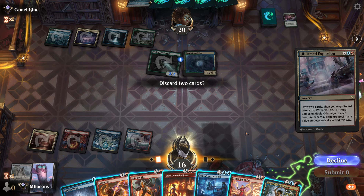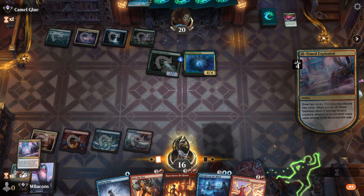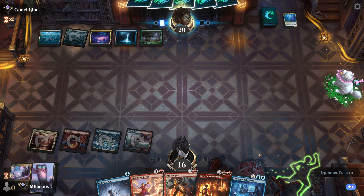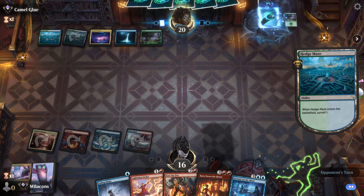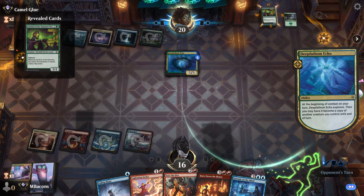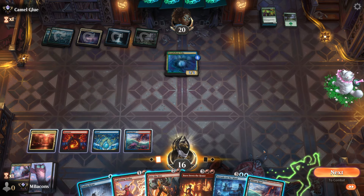Not sure I want to bounce that Echo either. There you are, Ill-Timed Explosion. I do want to discard — let's get rid of Twinferno, maybe pull it up later. Saheeli will clear everything off. Pass it on back — I was really hoping for a land there. We've got Intrude on the Mind so hopefully we can dig into something good. Opponent reveals a Sentinel on top — these are some beefy Merfolk. There's land number five.